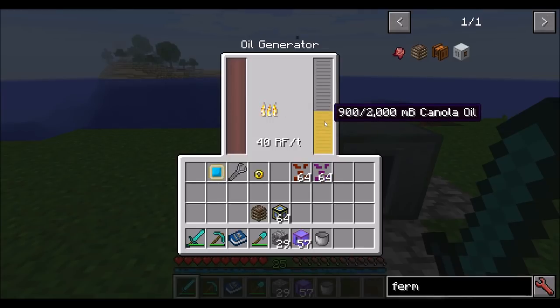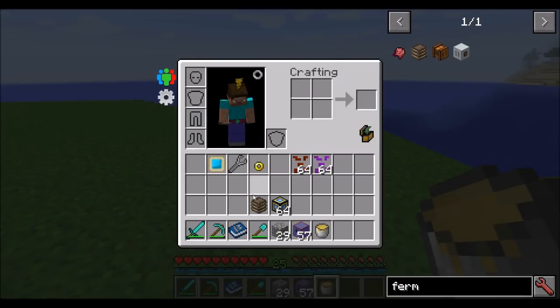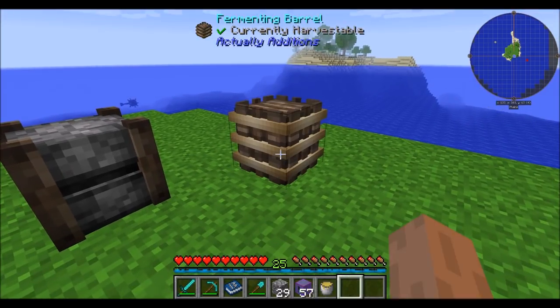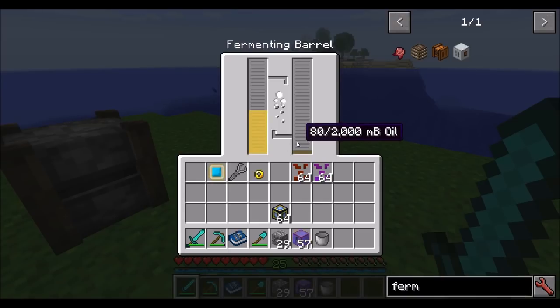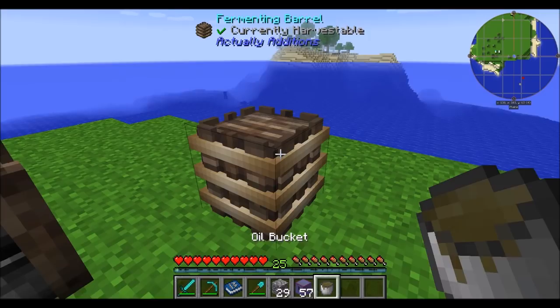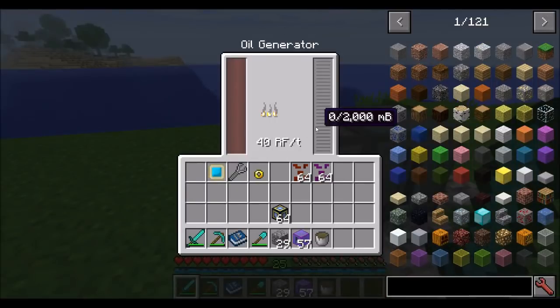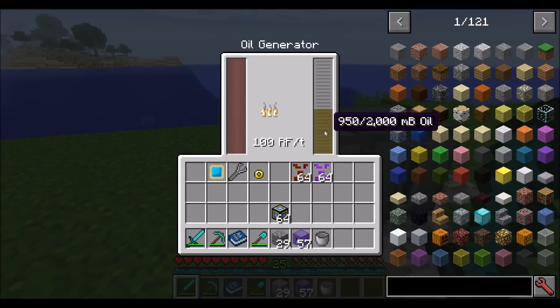It'll burn through relatively quickly, but you might want more efficiency. There's another tier: the fermenting barrel. Throw a bucket of oil in there and it'll start fermenting — it's a pretty slow process but it doesn't require RF. Once you've gotten your oil from the fermenting barrel, drop it into your oil generator — assuming its current buffer of liquid is empty — and you'll notice we're now getting 100 RF a tick at about the same burn speed.